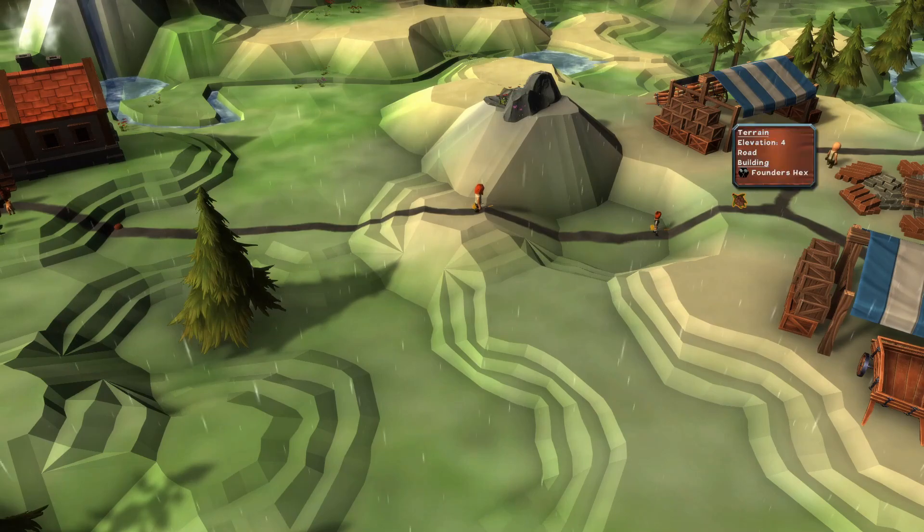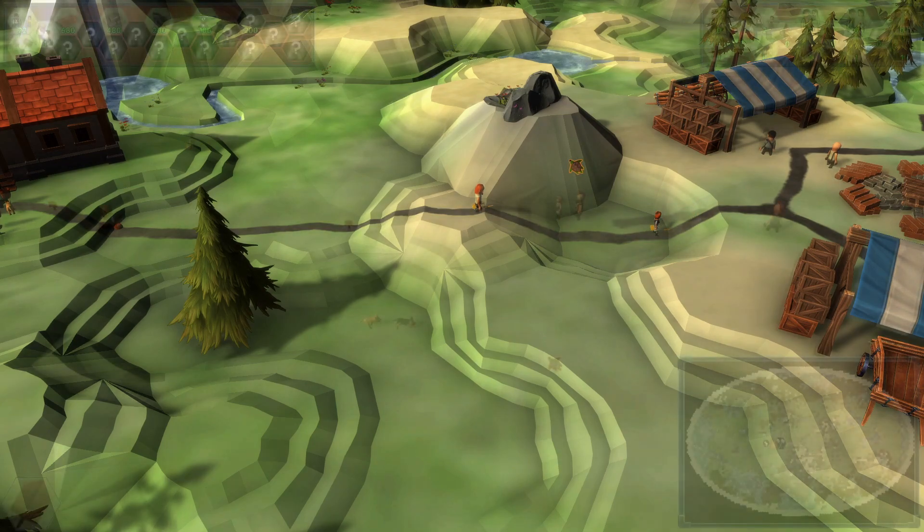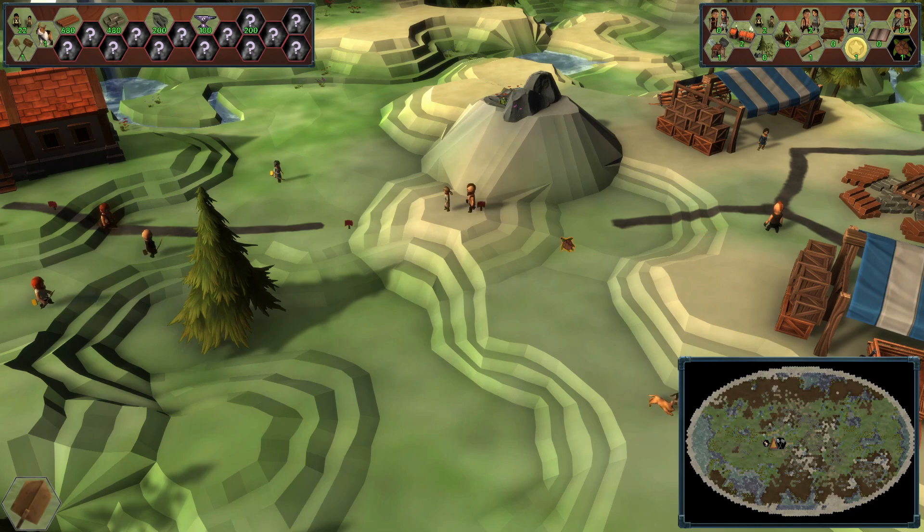However, the triangulation still used cliffs for a two elevation difference. This could lead to visual confusion, as the player would not be able to tell at a glance whether a cliff was a passable two elevation difference cliff or an impassable three-or-more difference cliff. I wanted to remedy that so that the player knows all terraces are passable while all cliffs aren't. It was easy enough to just triangulate the sloping part of two level differences as terraces.